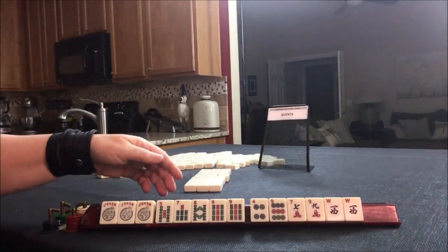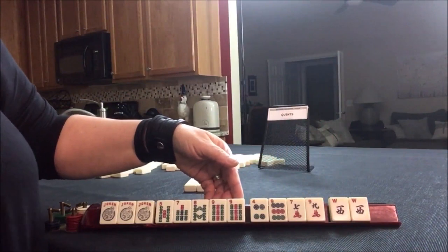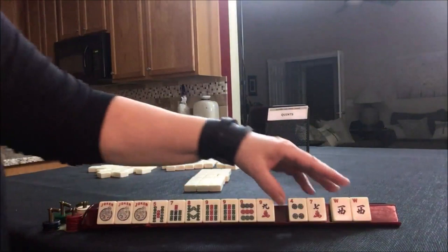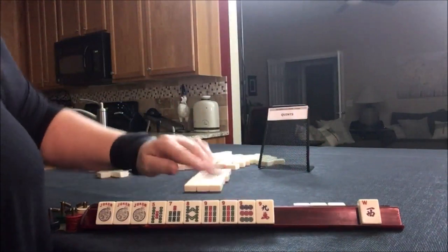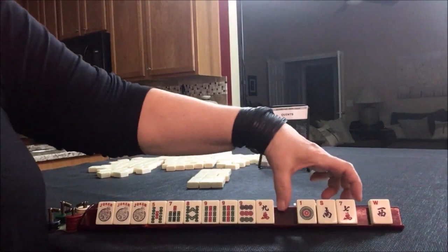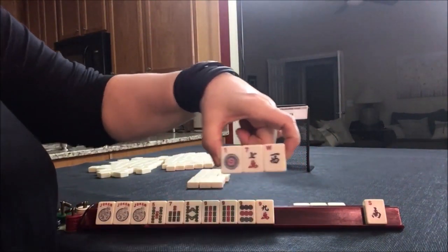We'd have to give up a nine bam pair — let's leverage this instead, plus we have the other nines. We could play a like number quint. Let's break this up and pass these three — either the like number quint or the consecutive run quint. No keepers. Let's pass the west with the seven, because west goes with evens if you look under the wind and dragon category. If you pass west with a seven, it's a bit safe.